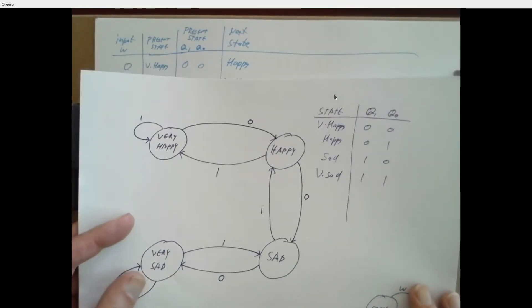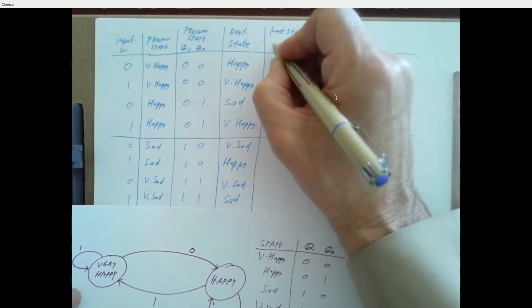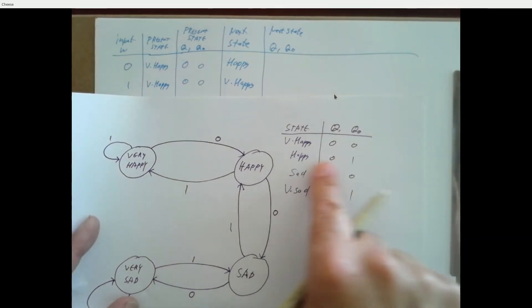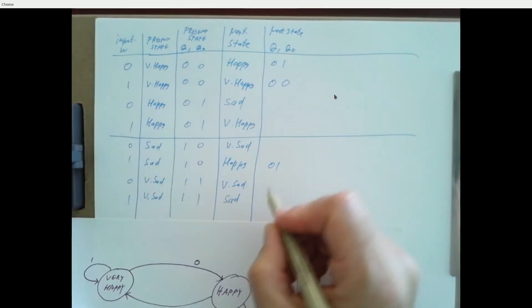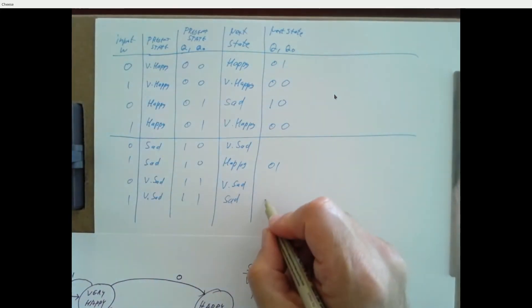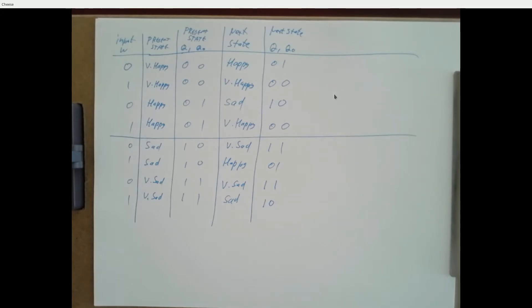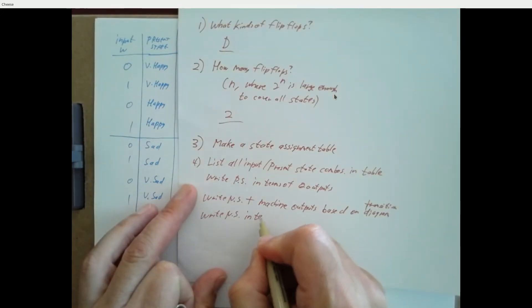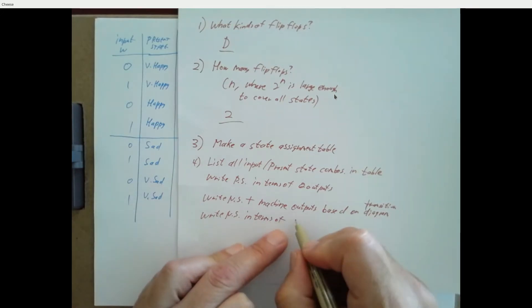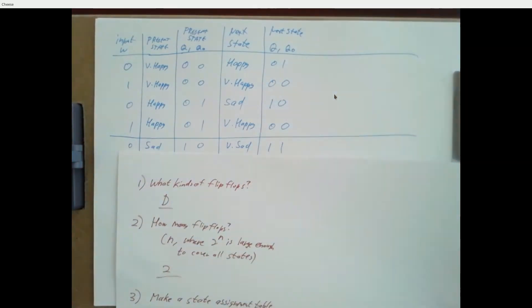We don't need the diagram anymore. Now we write the next state in terms of flip-flop values using our lookup table: happy = 01, very happy = 00, sad = 10, very sad = 11. So we write next state in terms of Q flip-flop outputs.